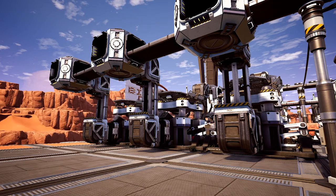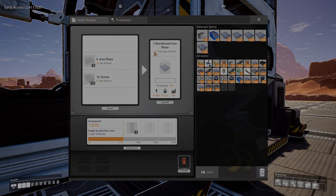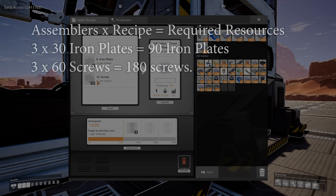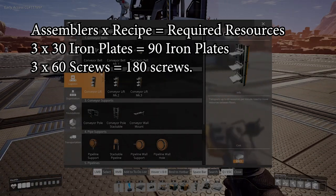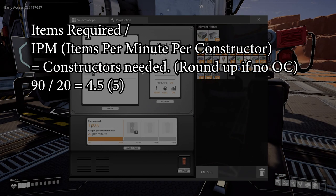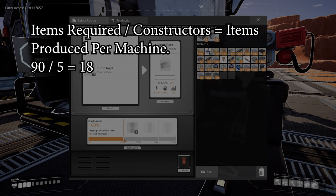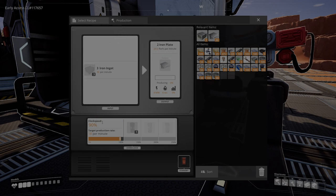In order to create 15 reinforced plates per minute, we need to run three assemblers at 100% clock speed. Multiplying the recipe by three, we require a total of 90 iron plates per minute and 180 screws per minute. Each constructor produces 20 iron plates per minute, so we need at least five constructors — though that leaves a surplus of 10. To hit exactly 90 plates per minute, we divide 90 by five to get 18, and at 90% clock speed each constructor produces exactly 18 plates per minute. Perfect.